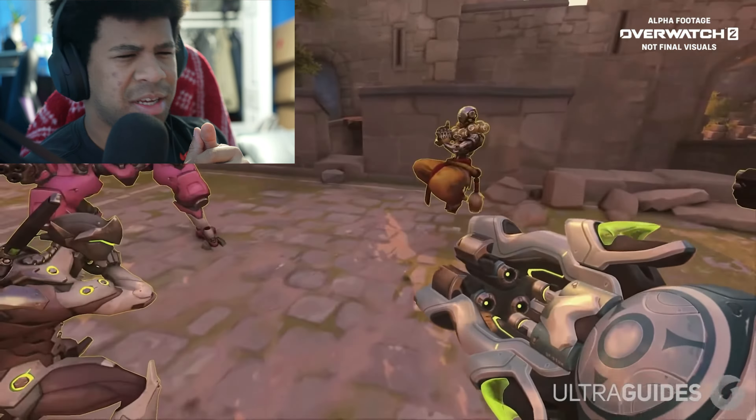Let's talk about Sombra and all the changes as a whole since they all work in tandem. The hack is completely reworked — it still disables abilities but only for one second instead of five, so you still use it to cancel ultimates and abilities. You can also hack while invisible, and it allows you and your team to see hacked enemies through walls. On top of that, you do extra damage to hacked enemies due to your passive. Her virus ability also takes 40% of the affected enemy's health on impact, making Sombra the ultimate pounce-and-kill hero.